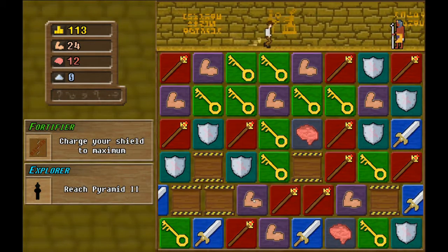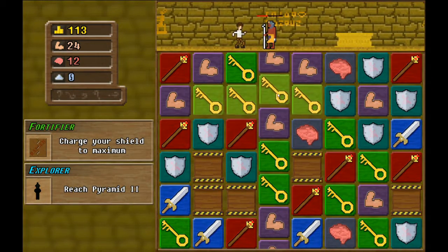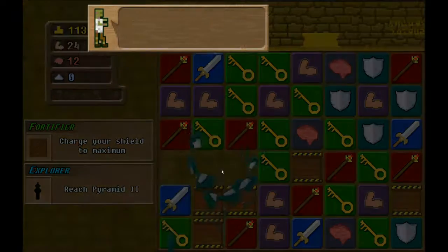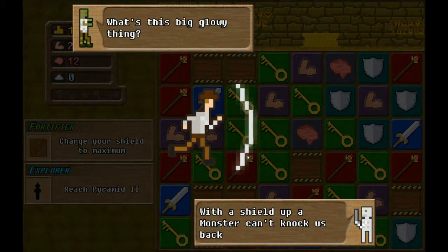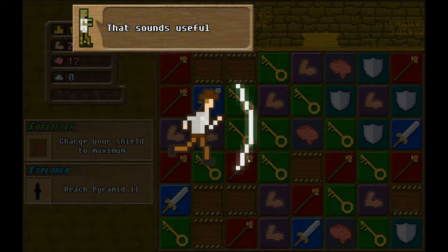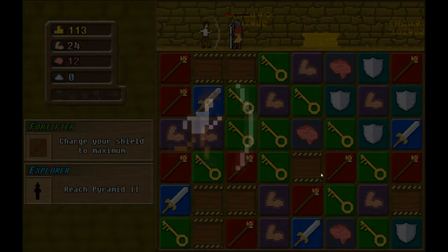We're getting better. We'll save those if we can have a lot of keys. What's this big glowy thing? It's a shield - we've used it many times. Matching shield tiles will create a shield. With the shield up a monster can't knock us back. That sounds useful - yes it does, very. It's a great thing to match to make room for swords, staves, and keys.